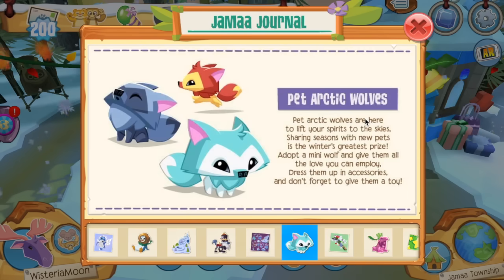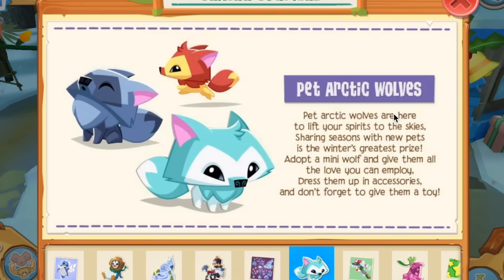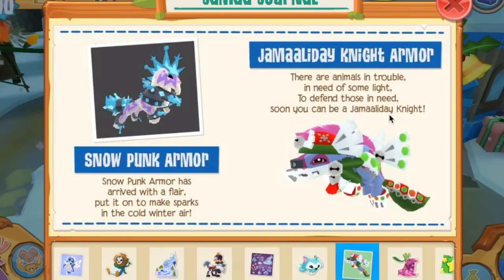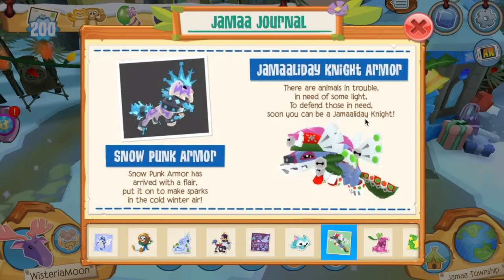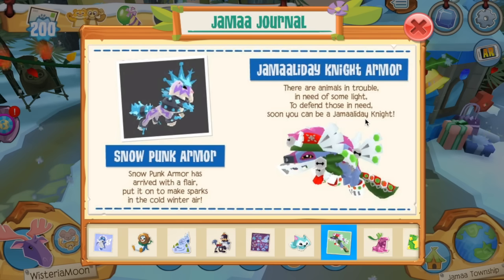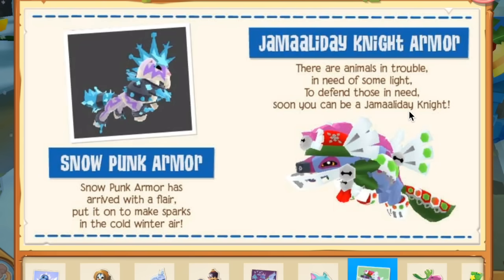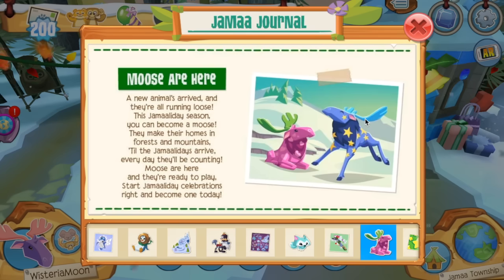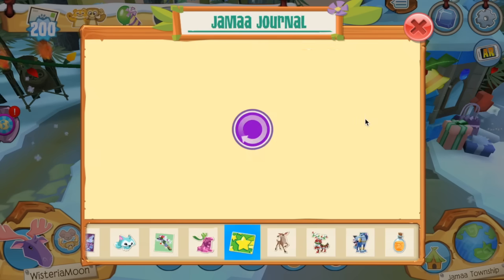We also have pet arctic wolves, which are super adorable. I have to pick one of these up because they're just too cute — they're some of my favorites even in desktop Animal Jam. Then there are more outfit sets: snow punk armor, which could be pretty cool, and Jamaaladay Night armor which just looks absurd — there's a lot going on, and they probably could have modeled it on something other than a hyena to be fair.